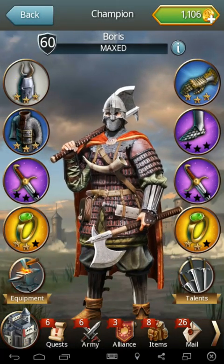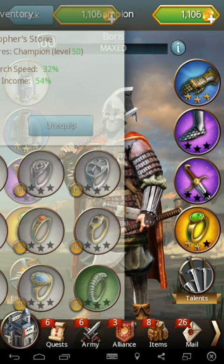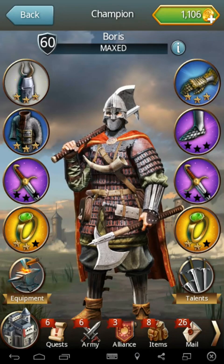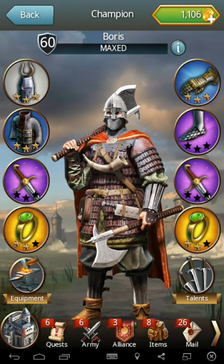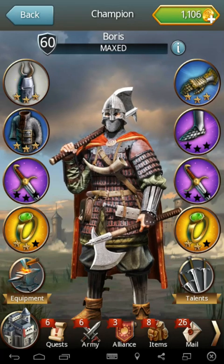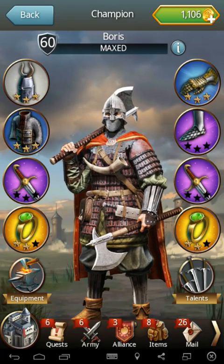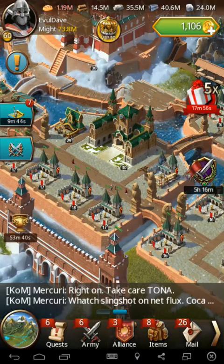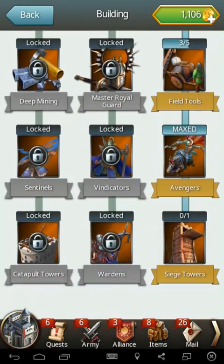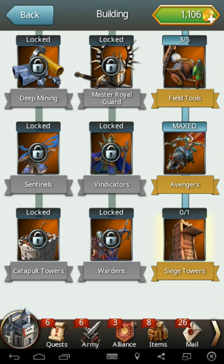As for gear, my Philosopher's Stones are done. That's probably the best research items you can get right now. Like the helm — there's no green or blue or anything above that. Same thing with the chest. I could swap some of this stuff, but I've actually got this down a fair bit. I'll show you what I'm at for the troop research.